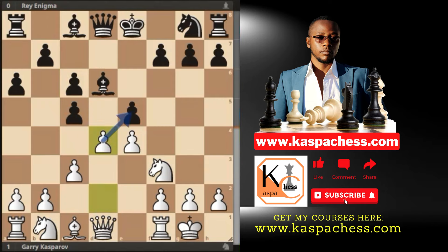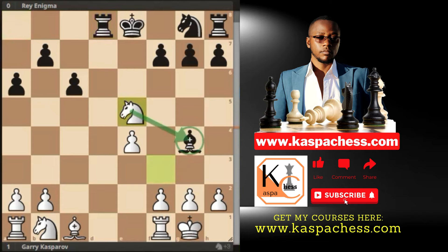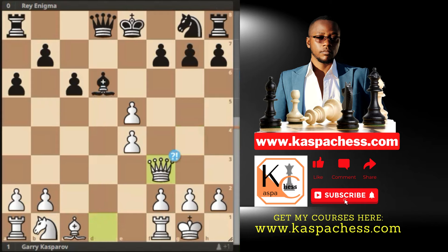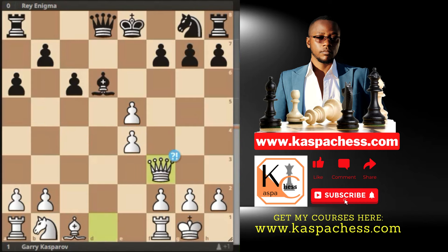Enigma took with the d-pawn, after which Kasparov — being an attacking player — immediately played pawn to d4 to open up the center. C takes d4 was played and Kasparov took back with the c-pawn — the game is about equal. Then Enigma played bishop g4, so Kasparov took on e5 attacking the bishop. This is how tricky Kasparov can be: if bishop takes e5 first, it would have been a blunder because of the in-between move queen takes d8 check, winning a full piece. Enigma took some time to think; the best move per Stockfish was bishop c7, but Enigma took on f3.